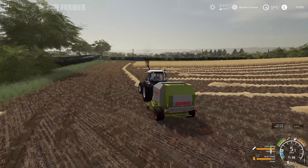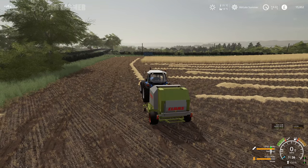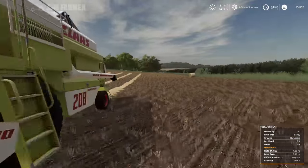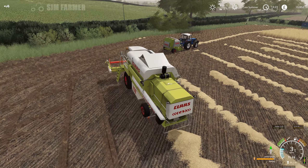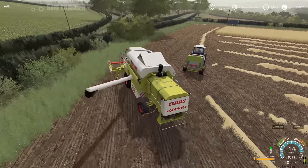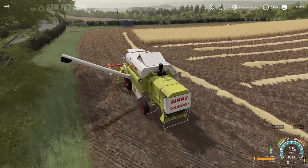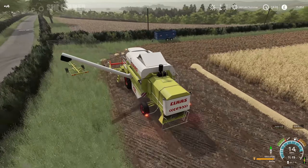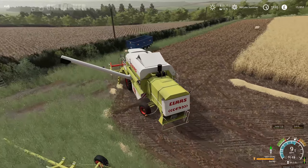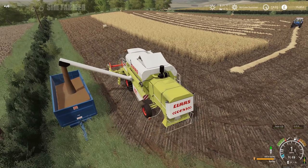So we need to get the combine unloaded - we'll just stop that there and get this unloaded. Then we'll set the worker off on the last bit of the field. I'm not sure how much - I've got one full load in the trailer, so seven and a half thousand litres. So this should just about fill the trailer.